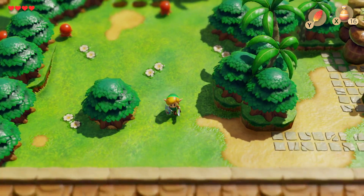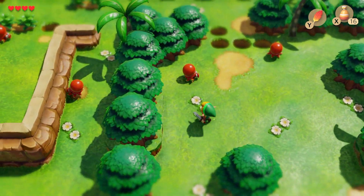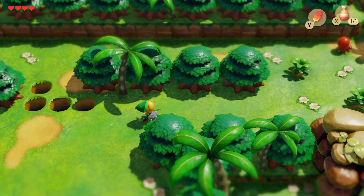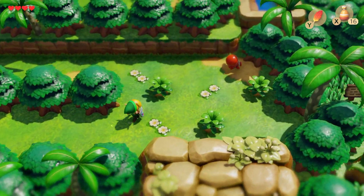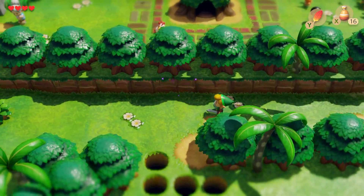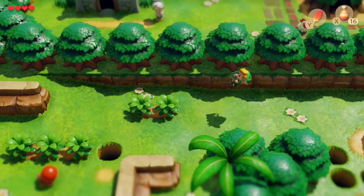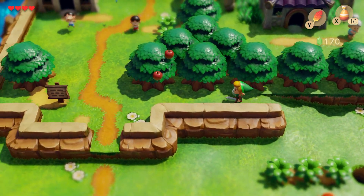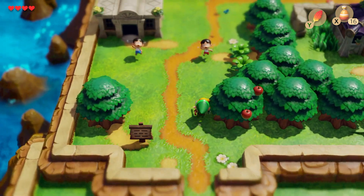Hello, welcome back to Link's Awakening with me, Niddi. Last time we did the first dungeon, Tail Cave, and got a cello as a reward. We also got this feather that we can now use to jump over stuff, which comes in very handy.